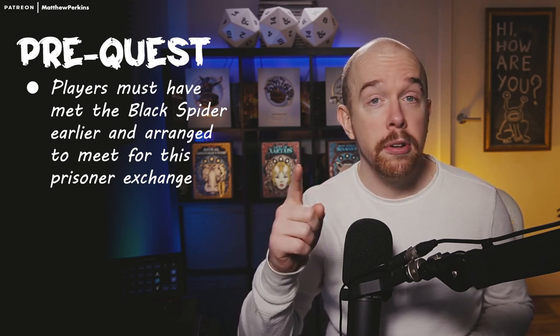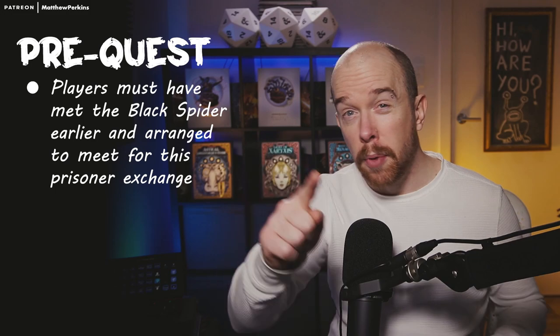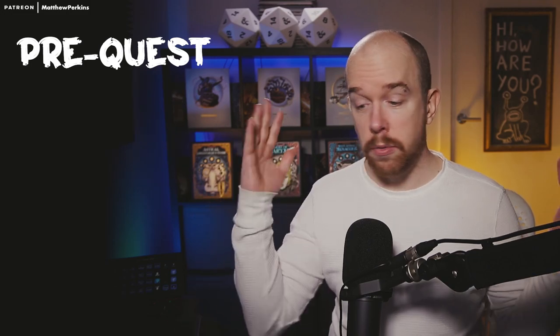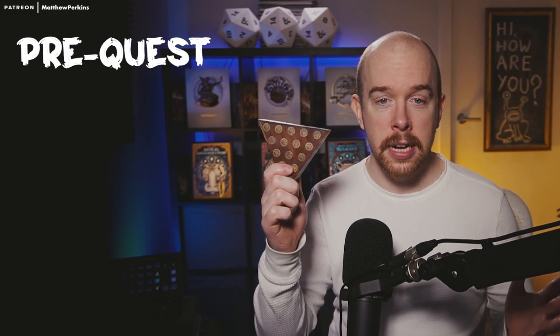And if you give me that puzzle box, I will give you Gundren Rockseeker. But we're going to do the prisoner exchange at this place called the Crossroads Saloon tomorrow at midnight. And if you're new to the series, this is just the MacGuffin that we give to the players in the first session that the Black Spider needs to access the Forge of Spells.